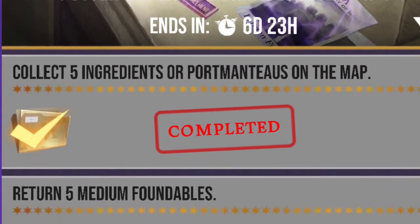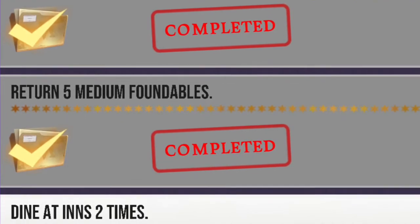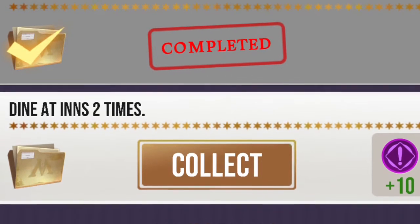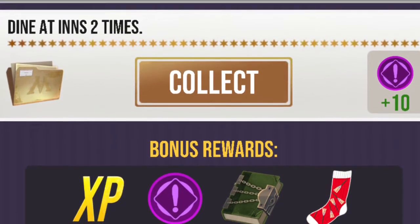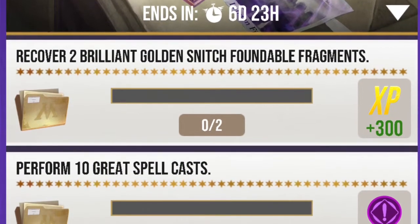The first quest of the four is pretty close to what was reported. Collect five ingredients or portmanteaus on the map — very easy. Return five medium foundables; you can actually use the Brilliant Event foundables to achieve that. The next one is Dinah Ends twice — extremely simple and easy. I finished it in a matter of minutes. For the rewards, you get some experience, two red restricted books, and one of the red socks.